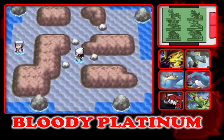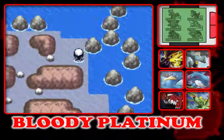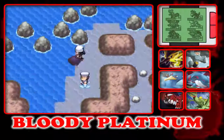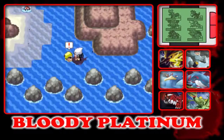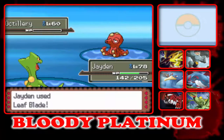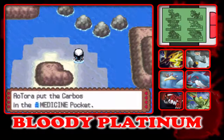Oh, don't forfeit the catch, let's go. What do you have? Lumineon? Leapifrog. I already have Leapifrog. Kabutops, I'm so sorry. Carbos, that's pretty much useless to me.